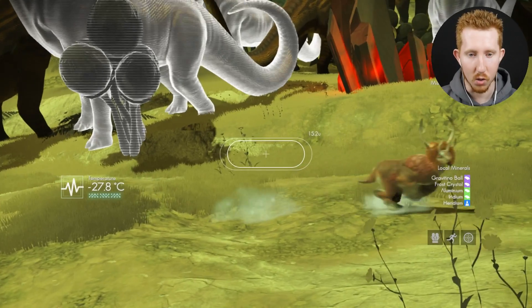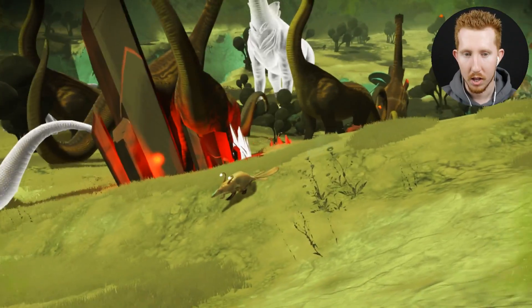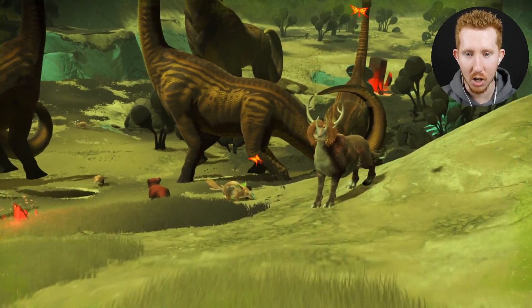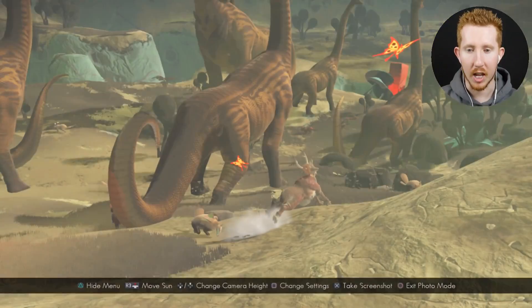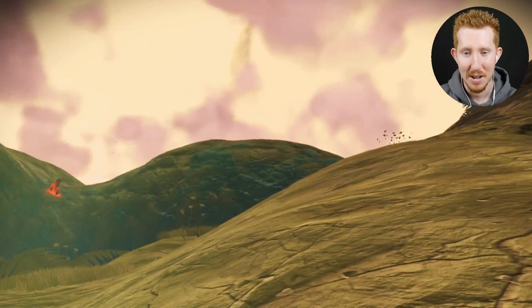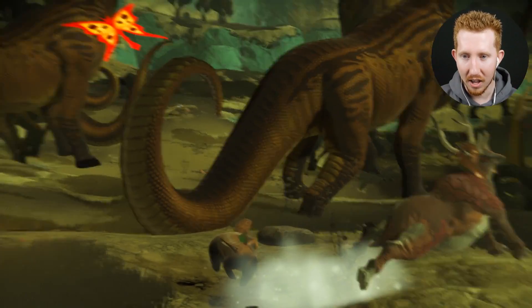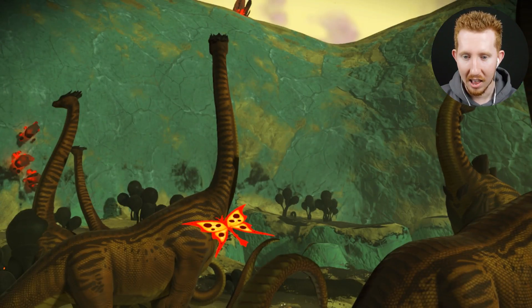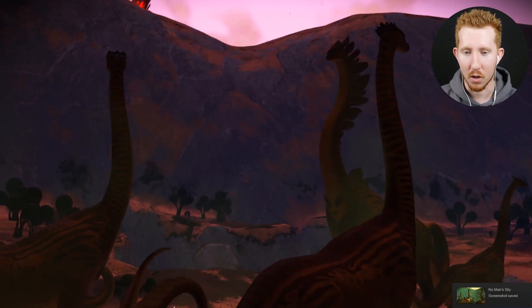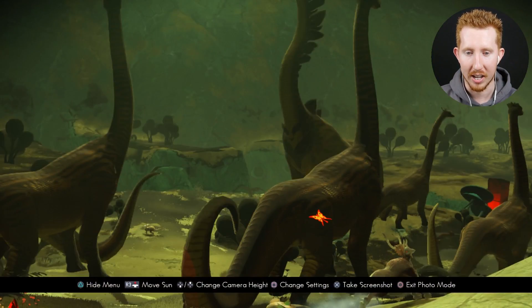Look at this guy — he looks awesome, got a little lion's mane, fur on his head. Oh my gosh, look at this butterfly here! I'm going to be taking a bit more pictures than I should be, but guys, look at this place. Look at these freaking butterflies, they look so cool. What a backdrop to find a butterfly like that — a freaking awesome set of diplos, a herd of diplos just running around doing their own thing.